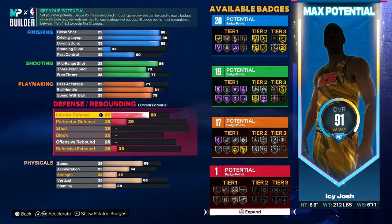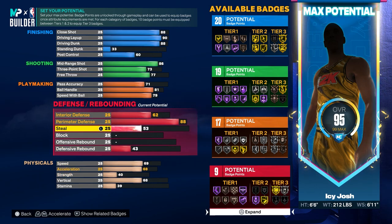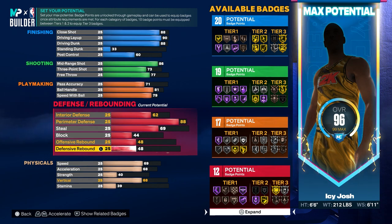Now for the defense, go ahead and put your interior defense to 62, and for the perimeter defense put that to 88. For the steal and block, go ahead and put those to 69 and 44. Then for the rebounding, put the offensive rebound to 48 and the defensive rebound to 51.